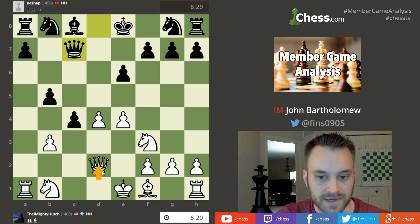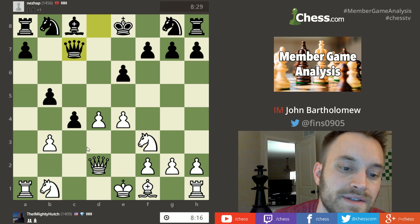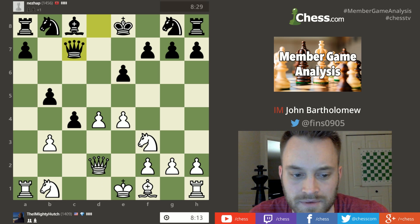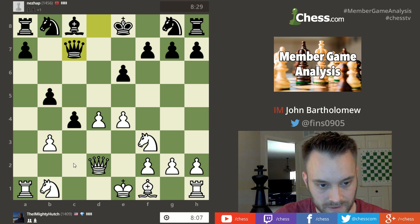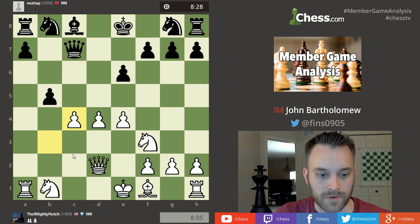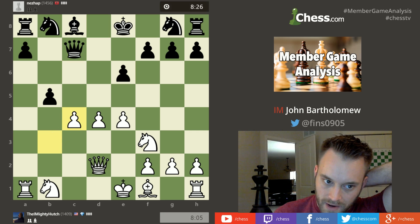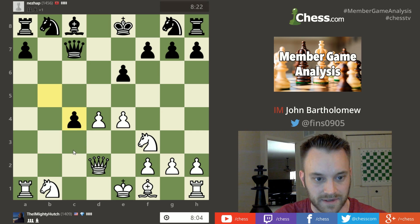He took with the queen on d2 — queen takes d2 — and black responded with queen c7. A bit of a misstep taking with the queen; I bet he was worried about c3, that would be my perception of what was going through his head. Black takes on c4. Hutch is still down a pawn after black recaptures, but he has good chances to win it back because c4 is going to be tough to defend.